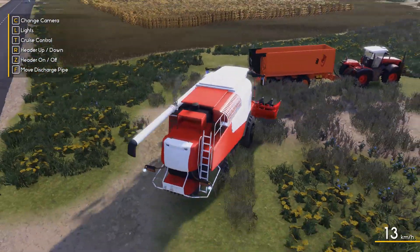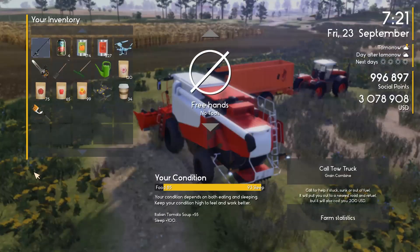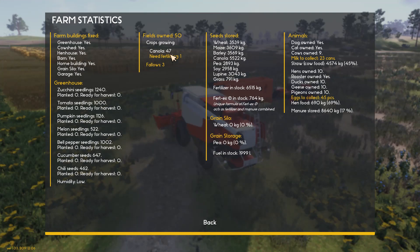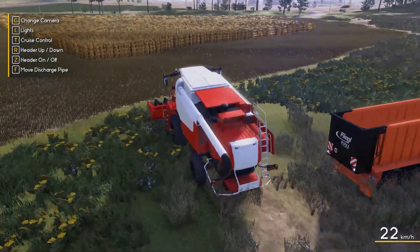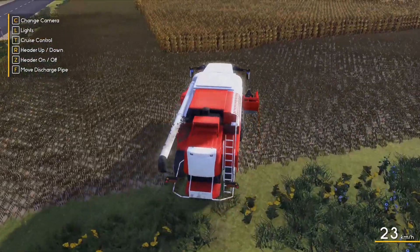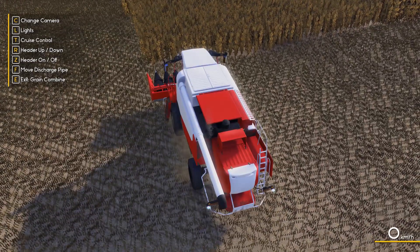Alright, so we're working on two fields now. Farm stats show 47 fields - we're seeding one field so that'll be 48. The crop in this field is still considered growing. We're going to take care of this field today for the most part.